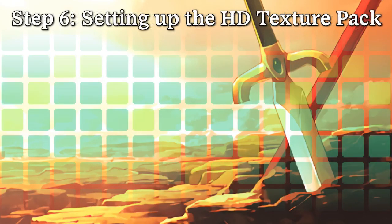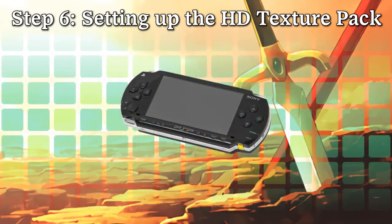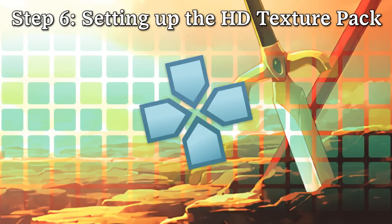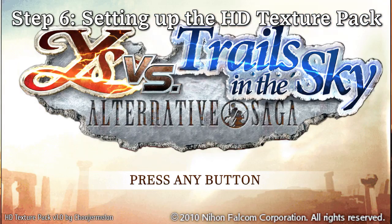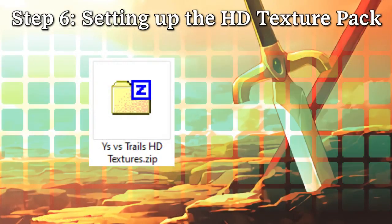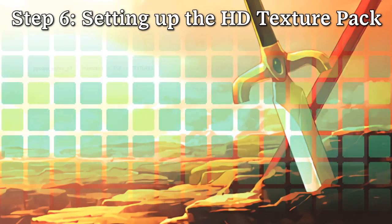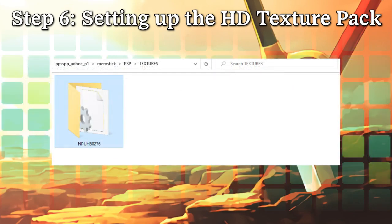The HD Texture Pack touches up a variety of textures in-game, from portraits to UI elements. Physical consoles don't support this feature, but PPSSPP does allow you to sideload the Texture Pack and remaster your game on the fly. First, download the HD Texture Pack, then extract its contents. To install the Texture Pack to your system, navigate to PPSSPP's base directory, then memstick, then PSP, then textures. If there are no folders with such names, go ahead and create them. From here, copy the contents of the Texture Pack into your emulator's texture folder.